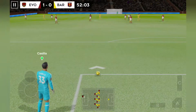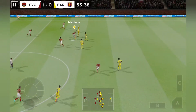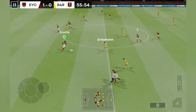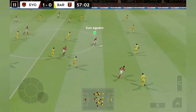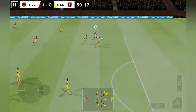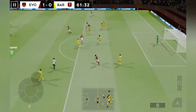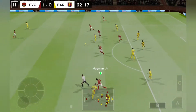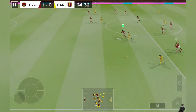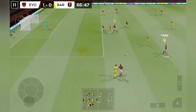Referee very much in control of this game and he hasn't had to show a card. Forward from the keeper, the striker picks it up. He did well to win the ball back. Great skill from this player — this player is taking on the opposition. Well-timed, great defending. Distributes the play. They're winning, they need to defend well.